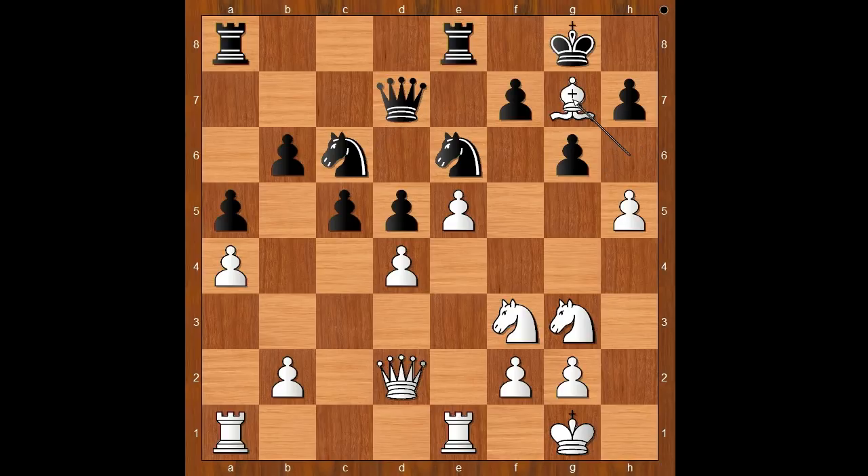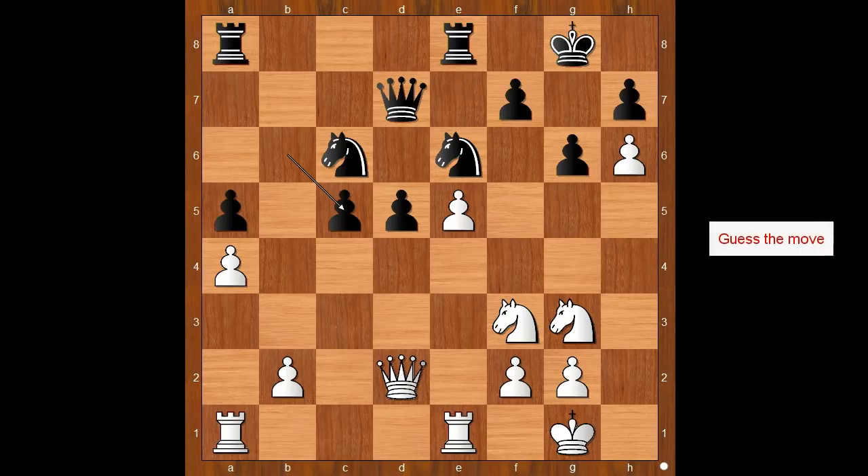Bishop takes on g7, King takes on g7, h6 check, King to g8. White must take on c5 — what do you think? d takes on c5, b takes on c5. It looks like black solved the problem. This is not the most interesting moment of the game — it is white's move. Please pause and find the best move for white. Did you pause? What did you find?